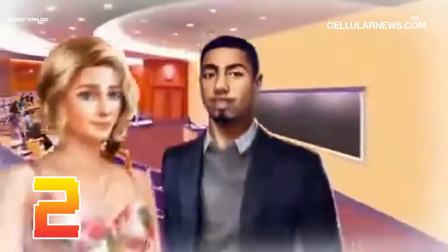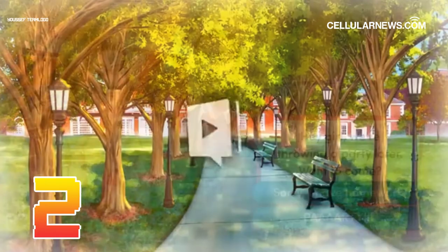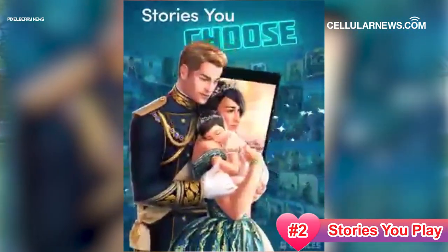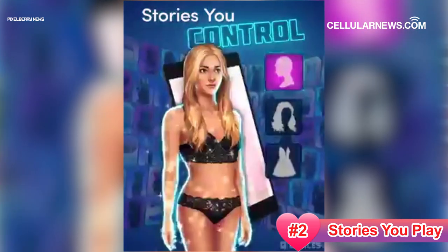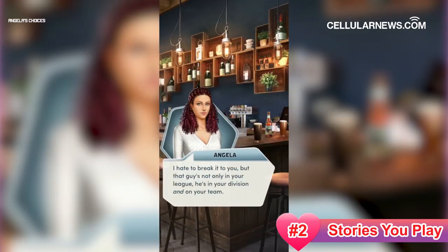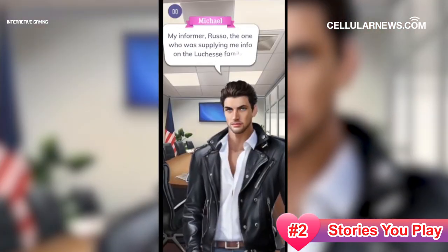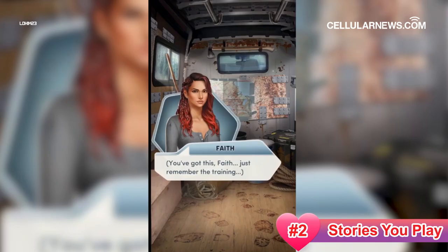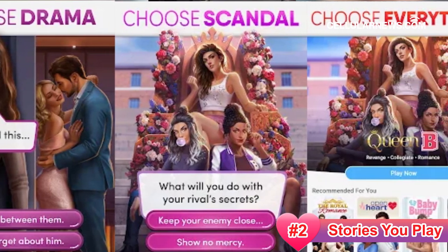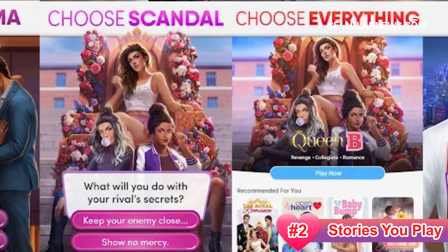Claiming the second spot on the must-try games like Summertime Saga is Choices: Stories You Play. Like many dating simulators, this game offers hundreds of stories that you can immerse yourself in and the ability to design your character. Its claim to fame, however, is its narrative, which takes inspiration from popular series like Game of Thrones and Twilight, only with the outcome tailored to the decisions you make. In those stories, you get to fall in love with your dream guy or girl while solving crimes, fighting off monsters, or going on epic adventures. You get to choose whether the stories will be romantic or steamy at the beginning of the game.